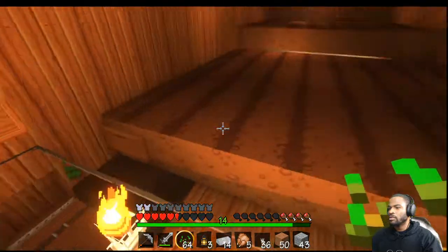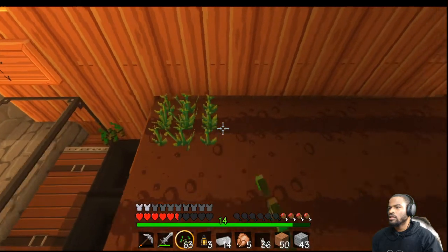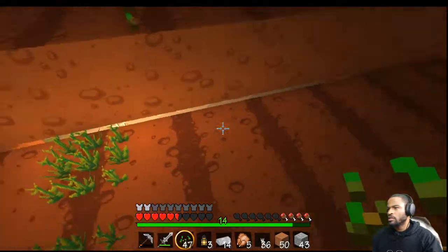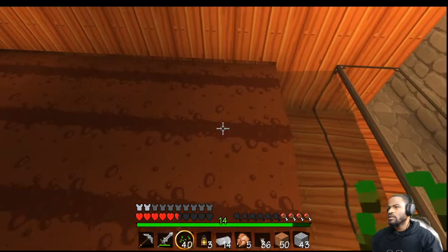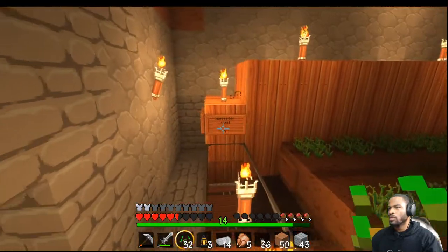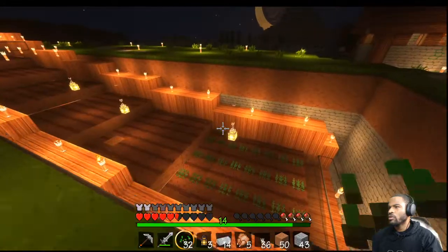If you open the chest now you can see it's coming in — this thing will fill up real quick and easy. I like to keep it lit up, and when I'm done I take the seeds — these are wheat seeds — and I replant them. I like to plant them in rows with some tilled soil in between because it grows faster. If you do the whole thing they don't grow as fast, and sometimes they get stunted. But that's my farm.